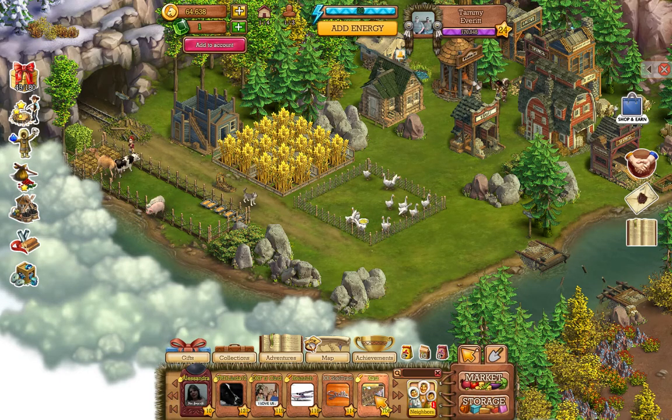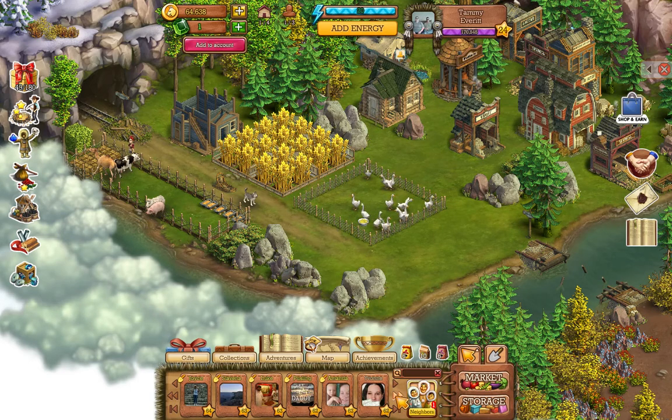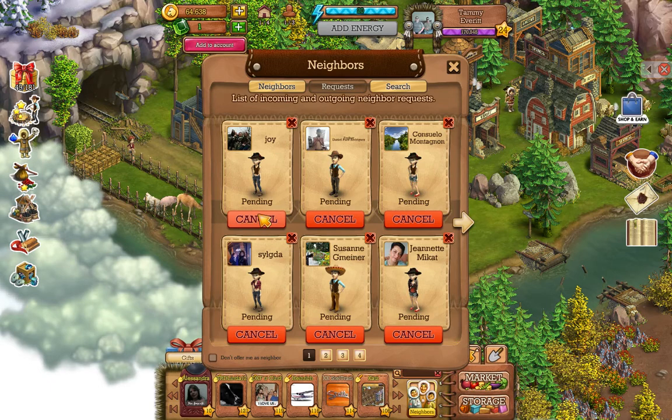Over here is your friends list where you can check people on your Facebook friends list who play the game. If you notice, you'll see golden spades next to names — these show you who plays. People without them haven't been to their farms in a long time, so when you click on them you can go to their farm but you can't do anything there — you'd have to get them to come back to the game to do anything on their farm.